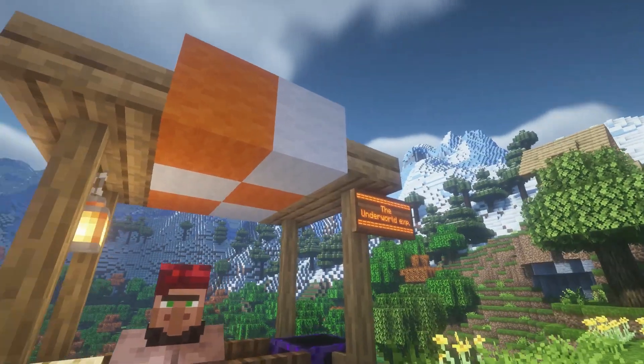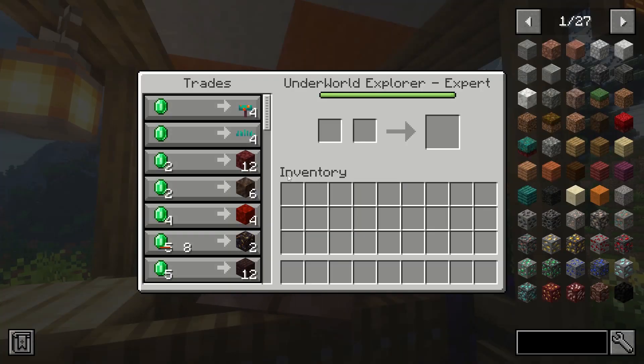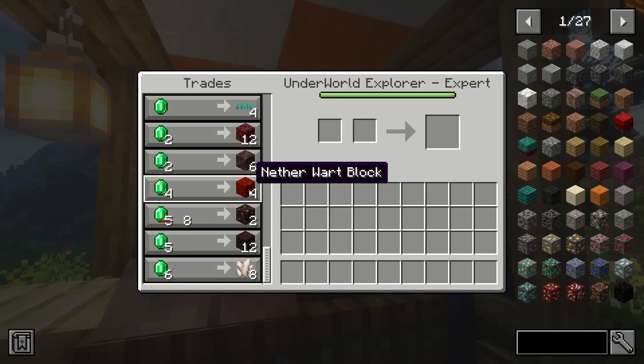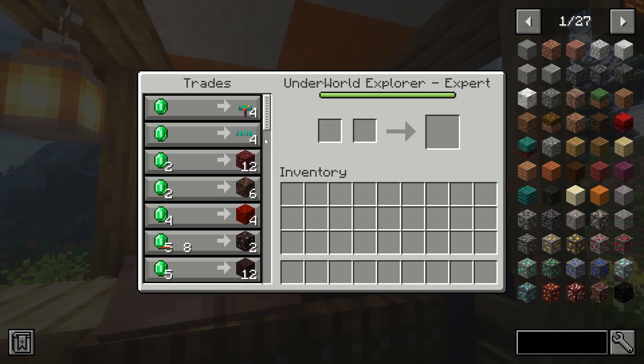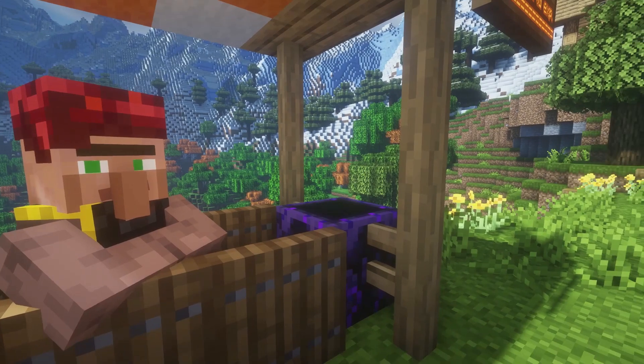The next villager is the Underworld Explorer, and this one trades any type of items you can find in the Nether — this goes for plants, blocks, and even quartz, so this is very handy.